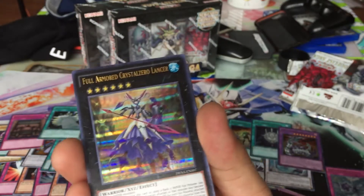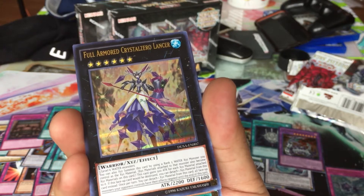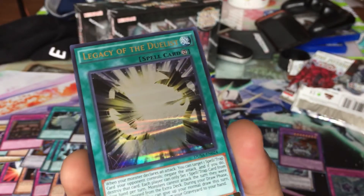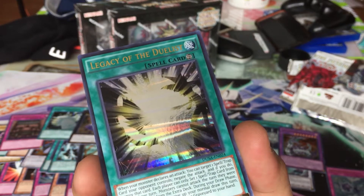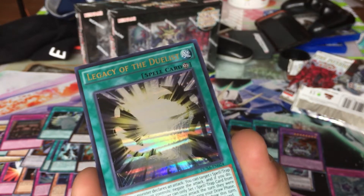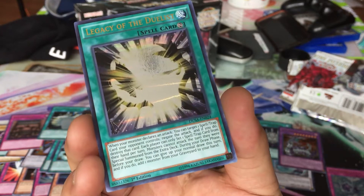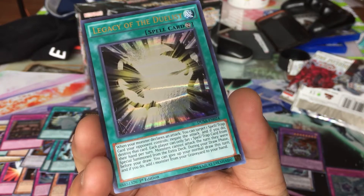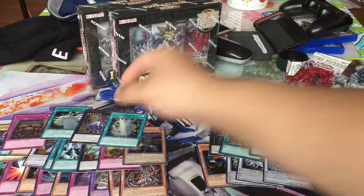I got Full Armored Crystal Zero Lancer — you can target an Xyz monster using a rank-4 water monster as Xyz material. And I got Legacy of the Duelist — when your monster declares an attack, you can target one spell or trap card your opponent controls, negate the attack, and if you do, destroy that card. Each player can set one spell or trap from hand per turn. During your draw phase, before you draw, you can forgo your normal draw — if you do, add one monster from your graveyard to your hand. It's a continuous spell card.